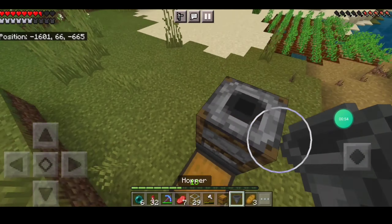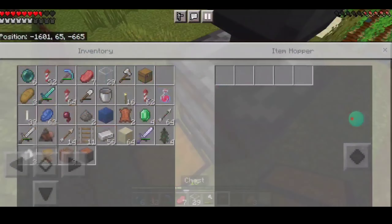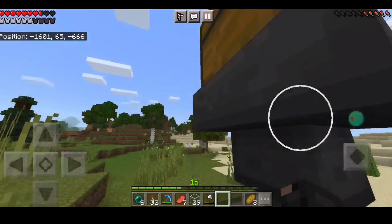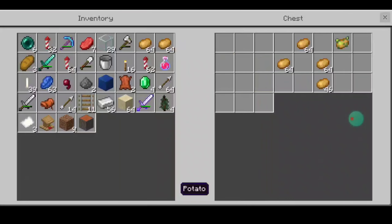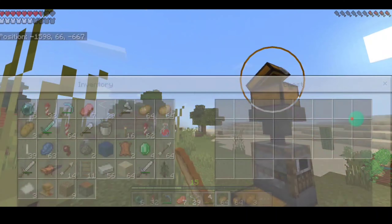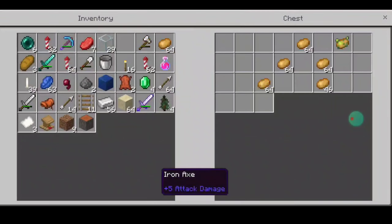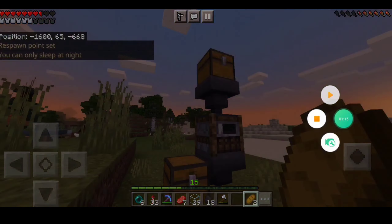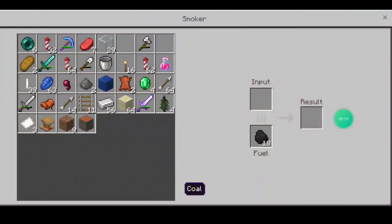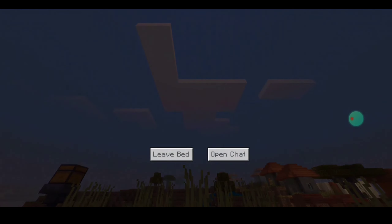We finally got the rest of the items. We get all of our potatoes and dump them in — wait, we need to put coal. I'm so bad at tutorials, this is why I don't do tutorials. I need to get my coal. So we put our coal right there and we sleep because we need to sleep.